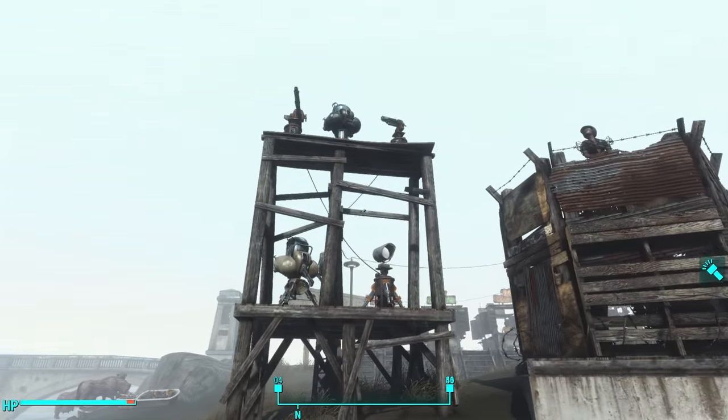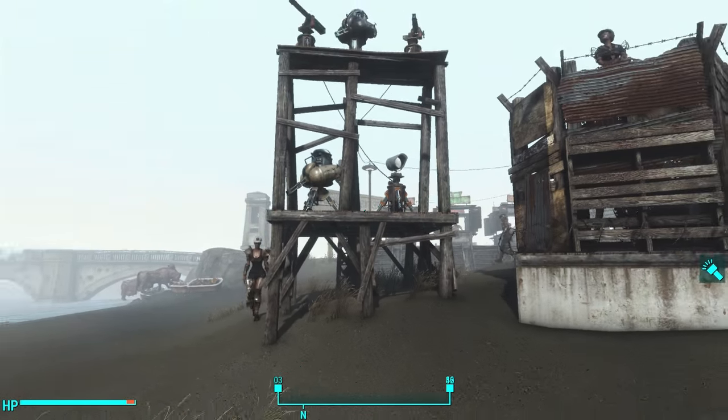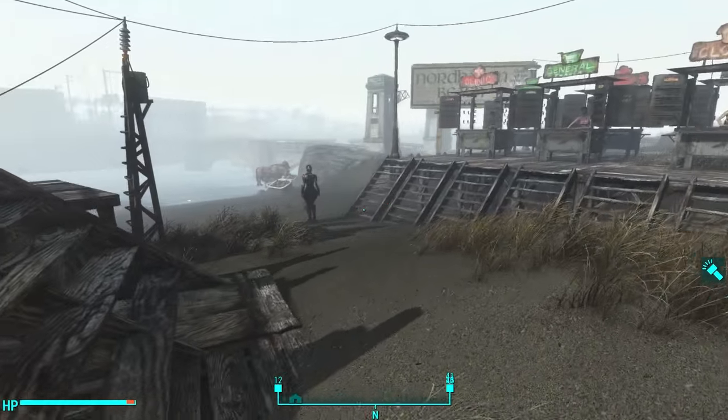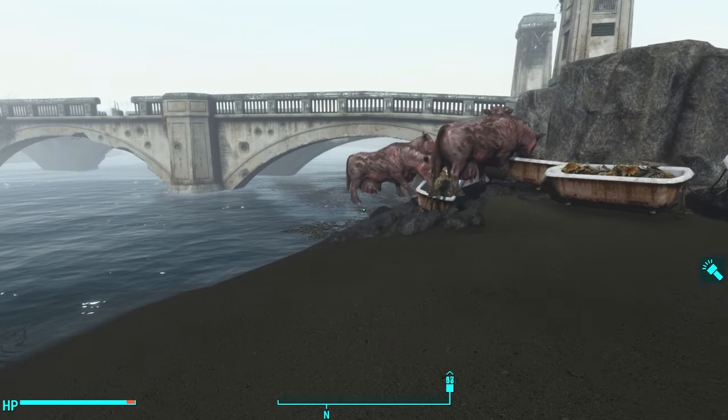So I've set up this tall structure here: one missile turret, one heavy laser turret, two ballistic machine gun turrets, and a spotlight. I think you can see a pattern emerging. I've got one guard tower right here. And there's Brahmin in the corner eating from the feeding troughs, floating in the air as they typically tend to do.